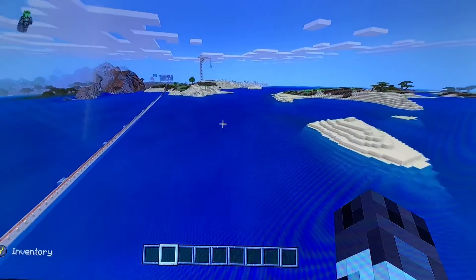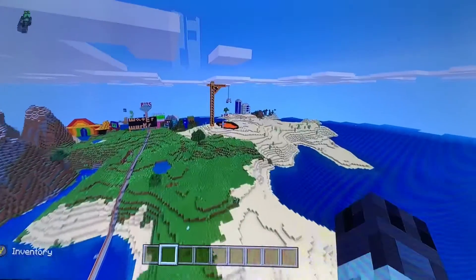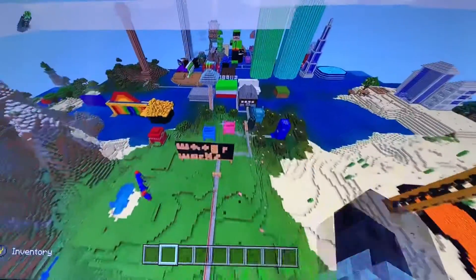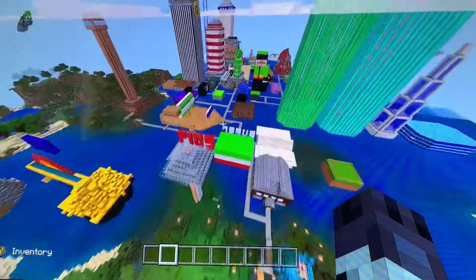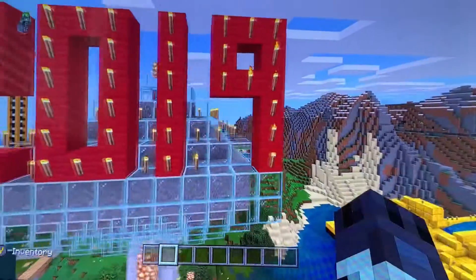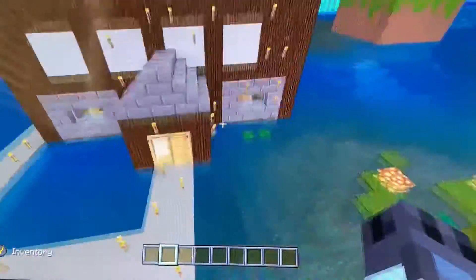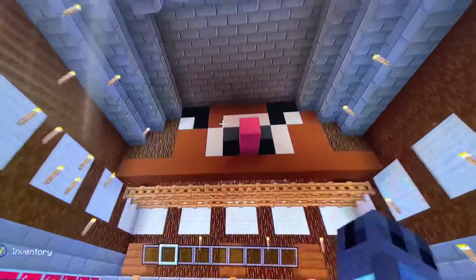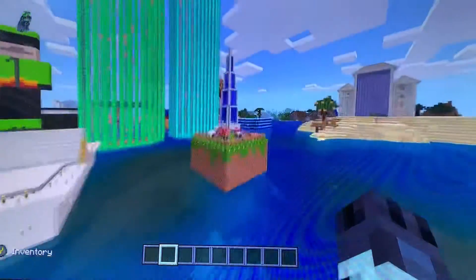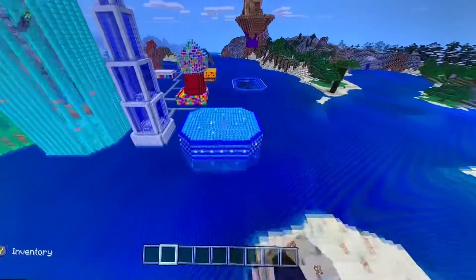Then you go all the way down here and you have the Waterworks sign and the whole world and civilization right there. So here we have the dump, the Waterworks flag, guest houses, Crazy Cow Milk Bar — my 2019 thing, if you remember. Last time I said 2018 — it's been a whole year since I recorded a Minecraft video. I didn't show you this last time; I think this is one of the funniest things in my world. Anyway, over here we have the hotel — this is new.